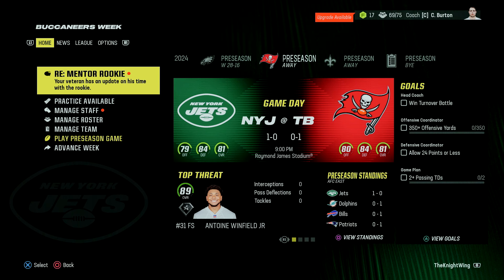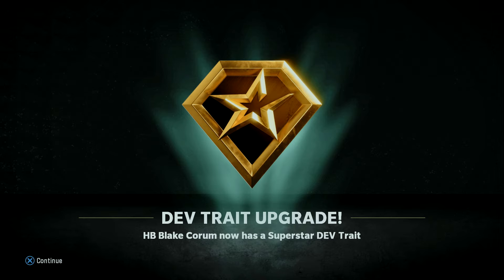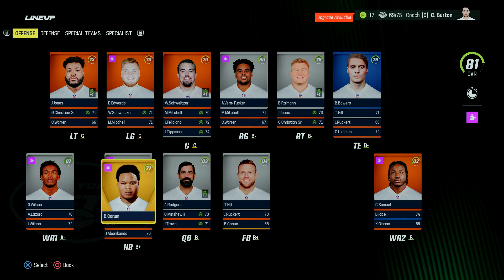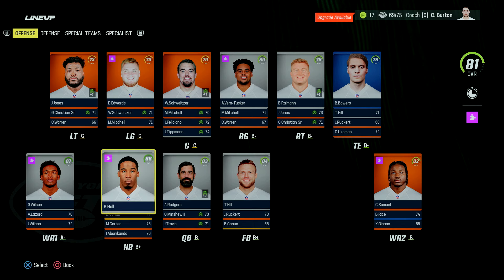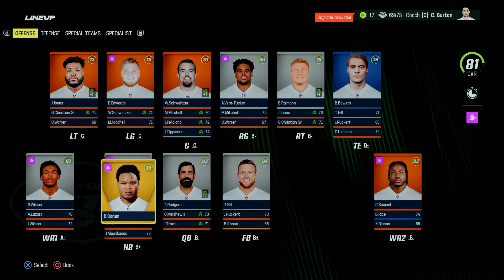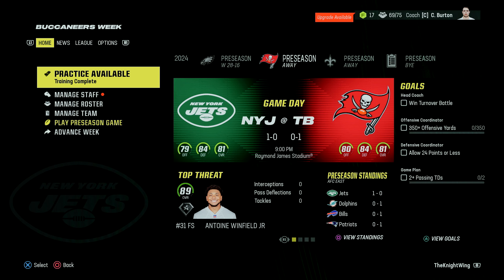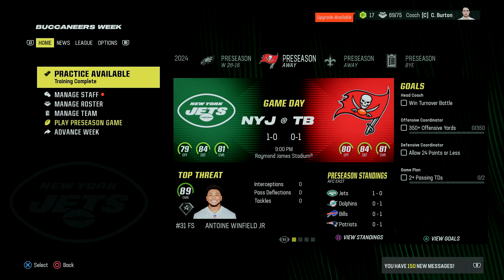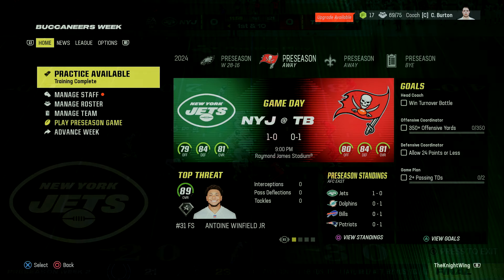Before the second preseason game, we have another mentor rookie scenario. I had no idea what the outcome would be — I've never seen this scenario before, but it's given Blake Corum a superstar dev trait. So there's now a chance Corum gets a lot more playing time this season than I originally anticipated. Hall is still a really good running back with a star dev trait, but if I can get Corum to be even better, I feel like I have to try. Breece Hall is still going to be the starter, but I think I'm going to split carries a lot more than I thought.